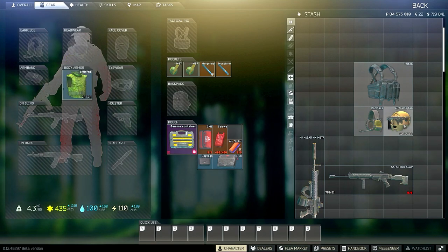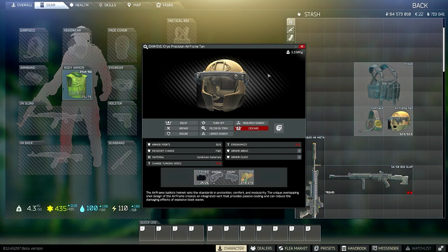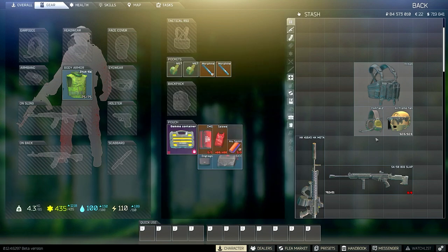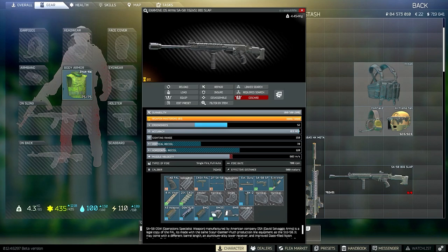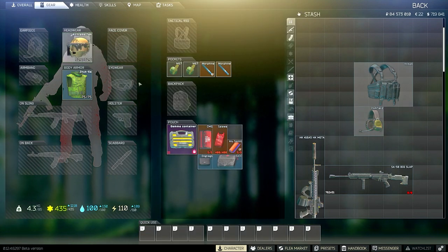Nine times out of ten you can either go in with or without a helmet on Labs. It might save you every once in a while, but if you get shot in the head in Labs you're probably going to end up dead regardless — because people run absolutely OP ammo: VP SP-6, SPP for the AS VAL/VSS, M995 for the M4 and HK, and M61 for the SR-25 or a hunter. Those extremely high overpenetration rounds are probably just going to destroy you either way.